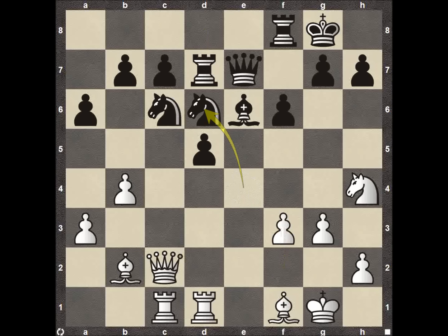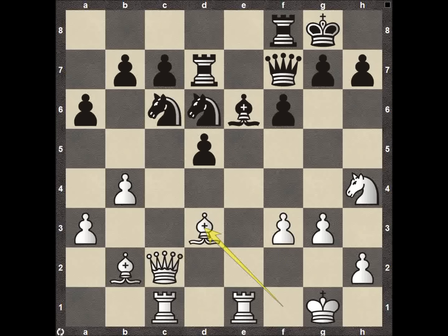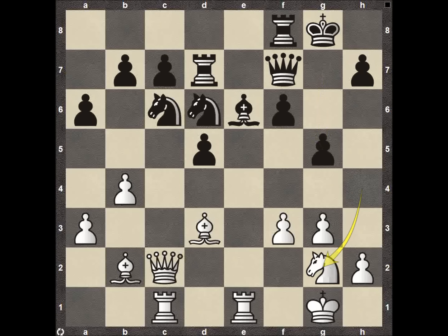Pawn F3, knight to D6, rook to E1, queen F7, bishop to D3 opening up the attack on the square on H7. Then pawn to G5 — a really nice move. It defends H7 with the queen and rook both covering it, but it's also a counterattack forcing the knight on H4 to move.